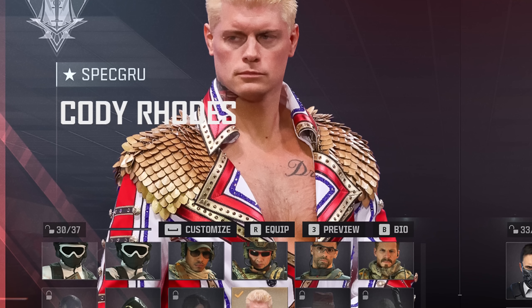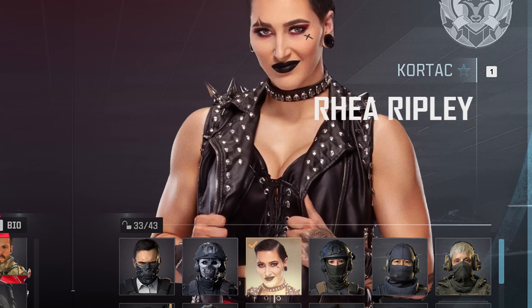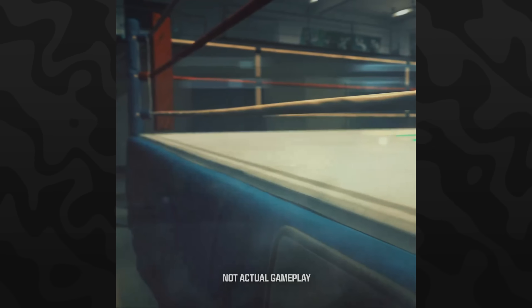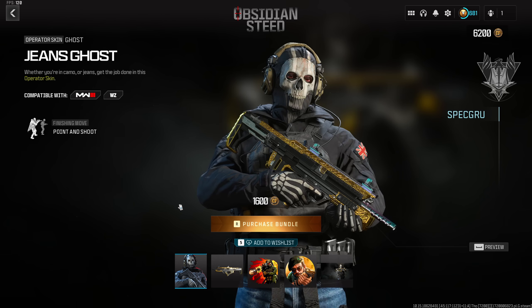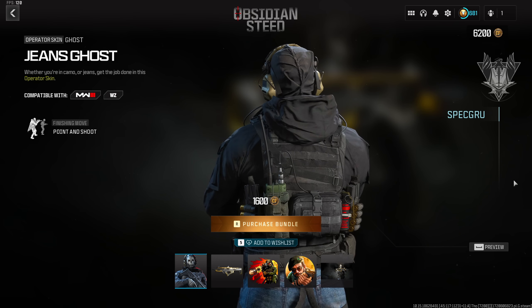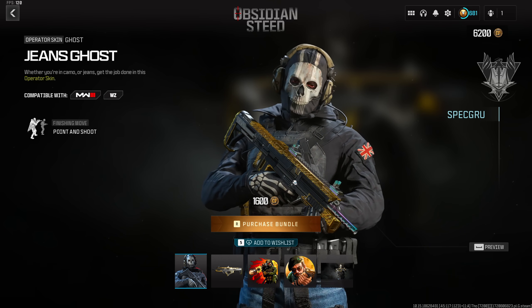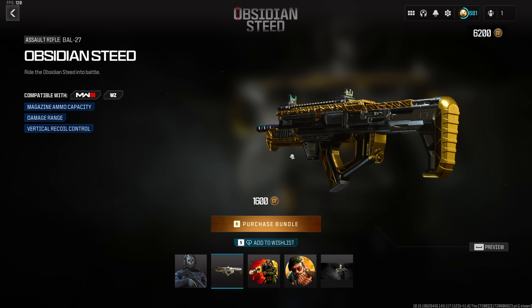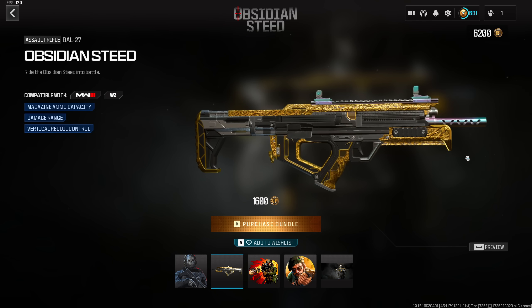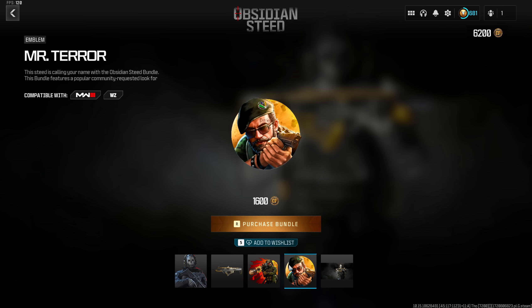I did post a video yesterday going over the first official marketing that Call of Duty dropped regarding an upcoming crossover with WWE — we talked about the operators, the events, what to expect, and the leaks. Check it out in the description. First up, this is MW3 related: the Jeans Ghost operator skin is now officially available in the store for 1,600 COD Points. The bundle includes the Jeans Ghost operator skin, a weapon blueprint for the BAW 27 called the Obsidian Steed, a large decal, an emblem, and a loading screen.